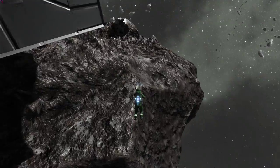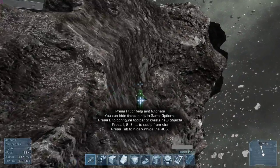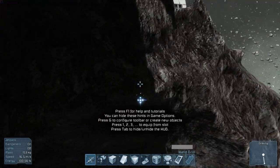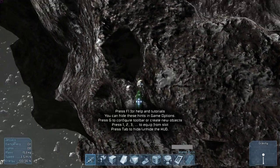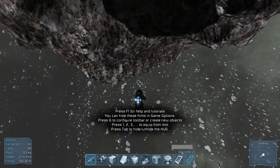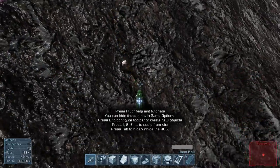But one problem I ran into when I was mining was the rocks — the space rocks would get in your way when you're mining. You can't see it now because I have gravity on my station, but what they would do is when you were mining, they would pool to where you couldn't mine without them getting in your way.